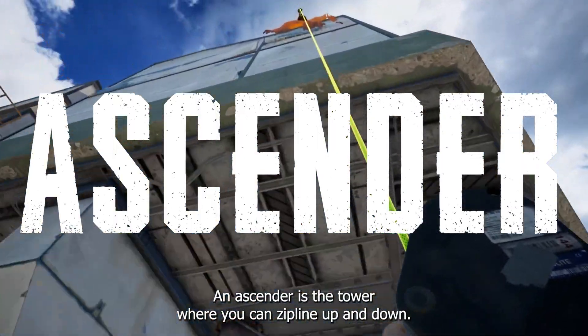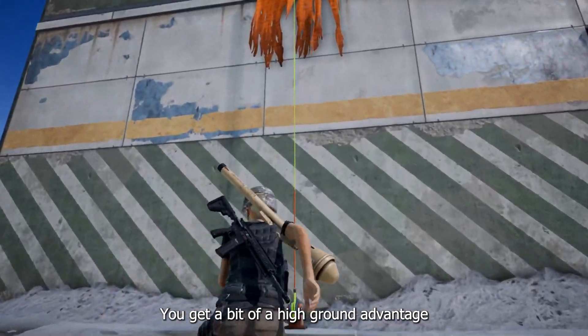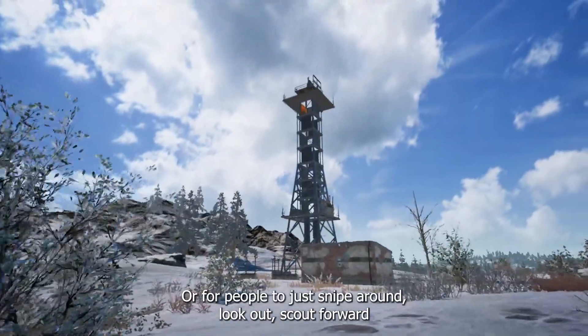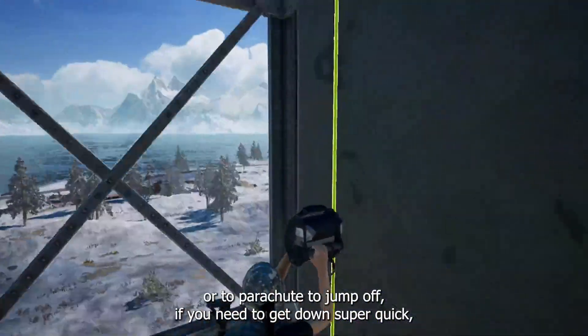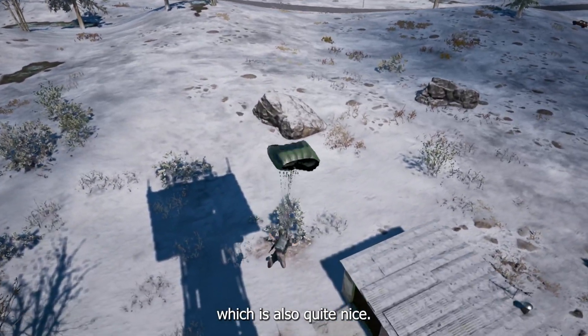In the center is the tower, where you can zipline up and down to get a high ground advantage. You can snipe around, look out, and scout forward to where you want to move next. You also have your parachute to jump off if you need to get down super quick, which is quite nice.